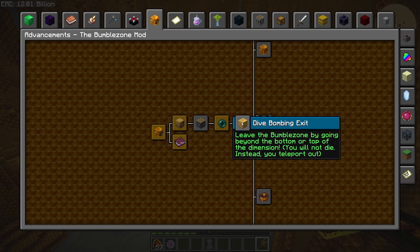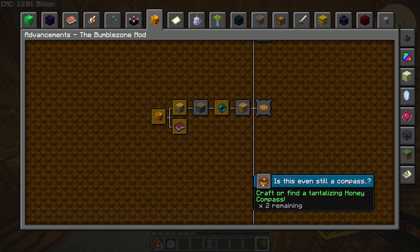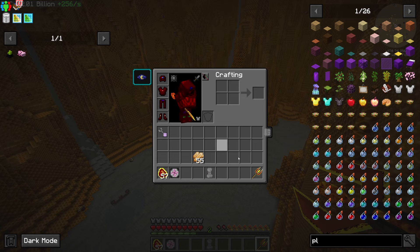Leave the Bumble Zone by going beyond the bottom or top of the dimension — you will not die, instead you will teleport out. Well, I don't need that anyway. So we need to craft a tantalizing honey compass.